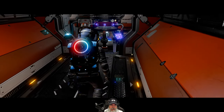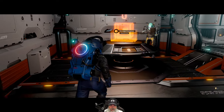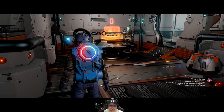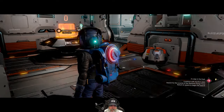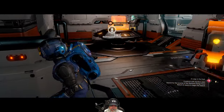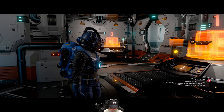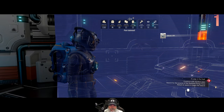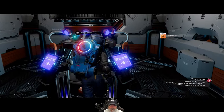One thing we could do is just delete this and rebuild it — the items should be fine because they'll stay in the one that's down at the base. We better save before we do that. Let's delete that. Okay, we got all of our stuff back.